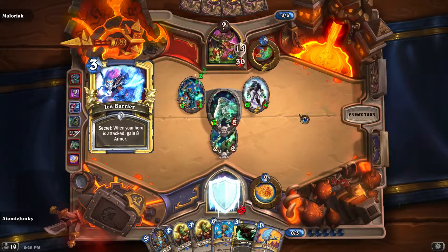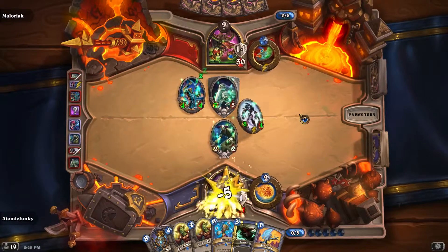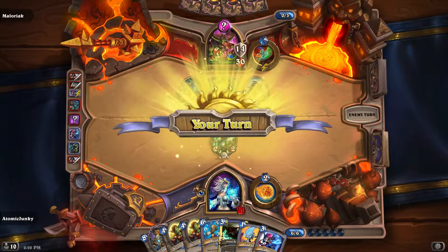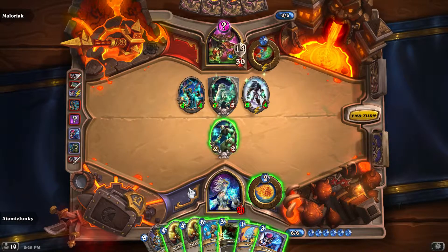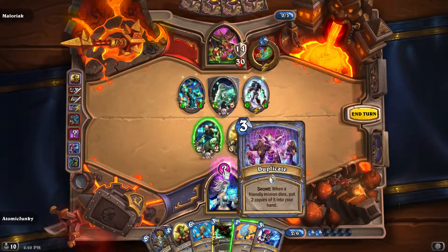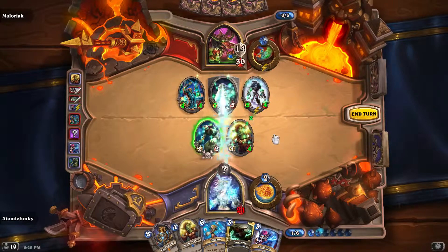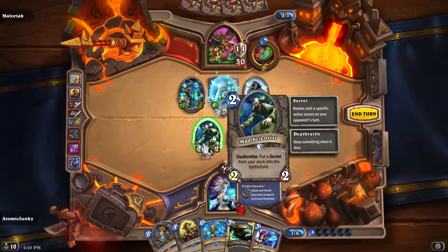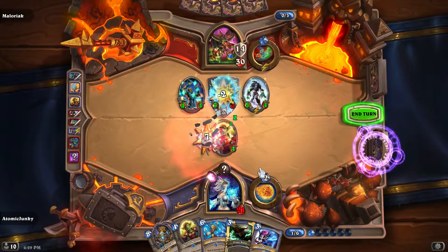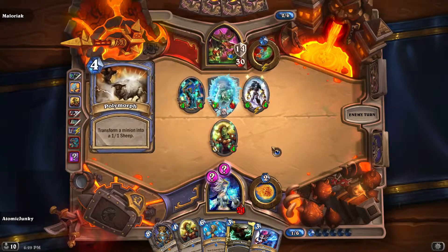Okay, this large minion is already popping the Ice Barrier here. We can take some hits, but not so much. We play the Kazan and take his secret — this is fine. Then we Frostbolt the strongest minion from him. And we also got our Ice Block in place.